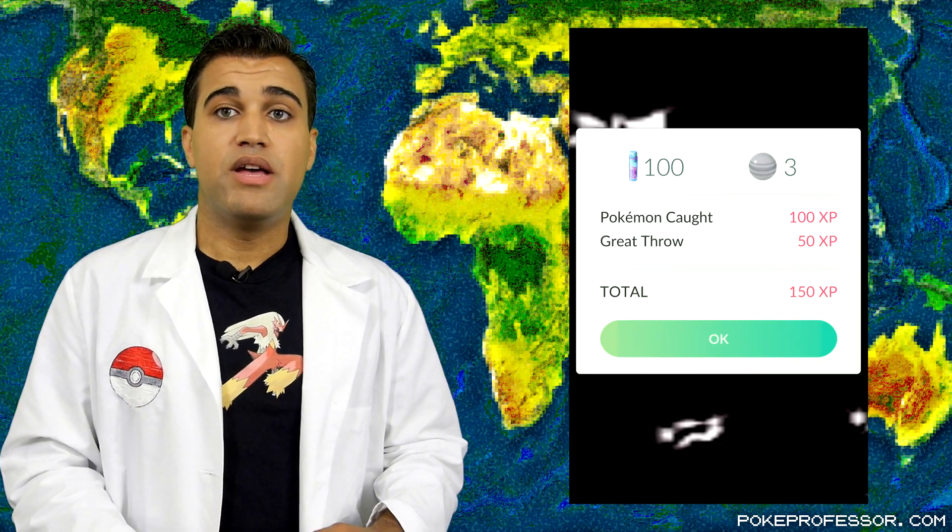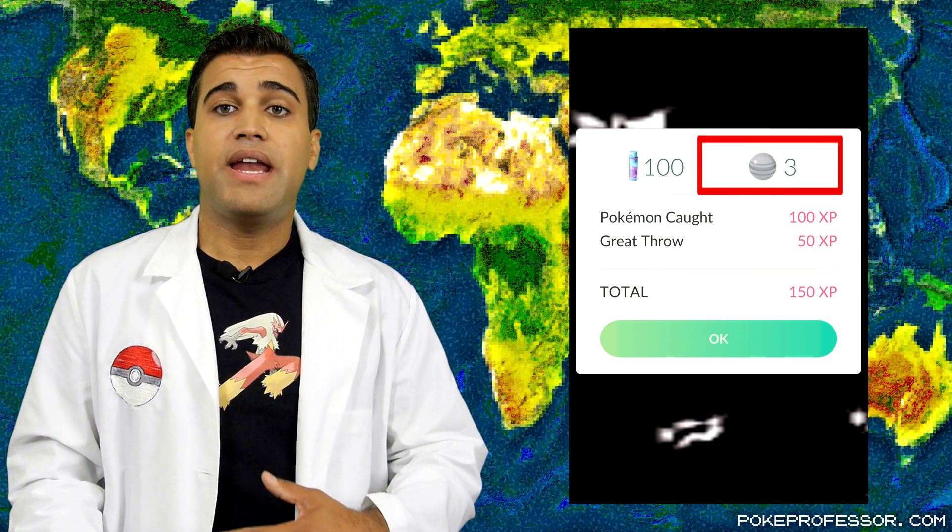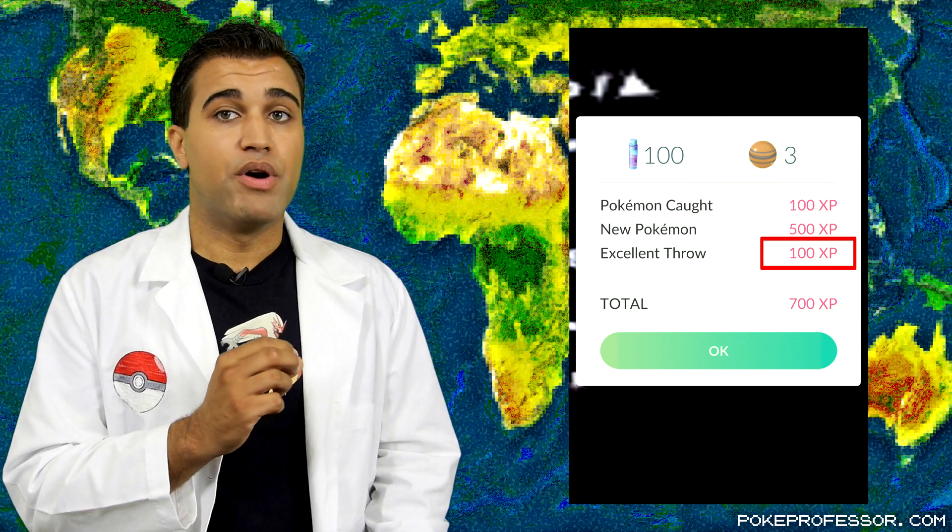When you succeed in hitting a Pokemon with a ball, it will try to capture it. The Pokeball will wiggle back and forth three times, then finally sit still if you manage to capture it. But sometimes Pokemon will break free. If you miss, you can try tossing more Pokeballs until you either capture it or it runs away. If you catch a Pokemon, you'll get 100 experience points, three candies for that Pokemon, and some Stardust. If it's the first time you've ever caught that type of Pokemon, you'll also get a bonus 500 XP. Plus, if you had really good aim with a Pokeball, you can get between 10 to 100 bonus XP.